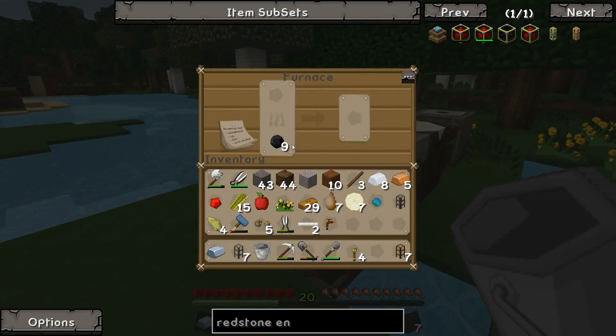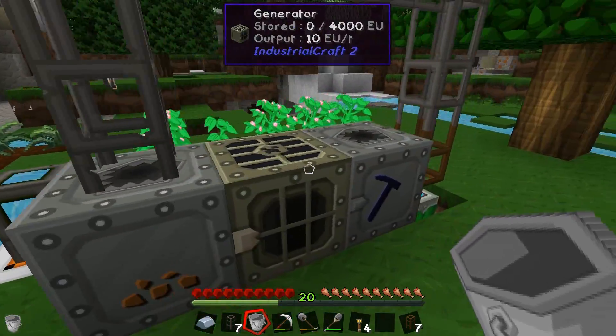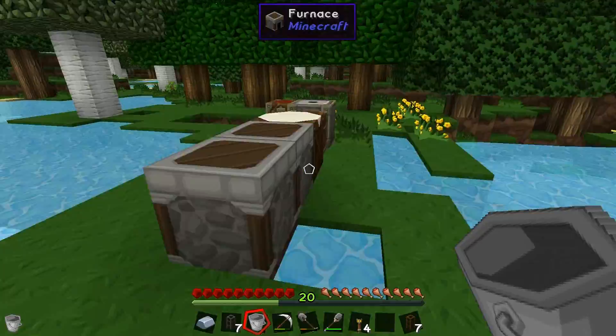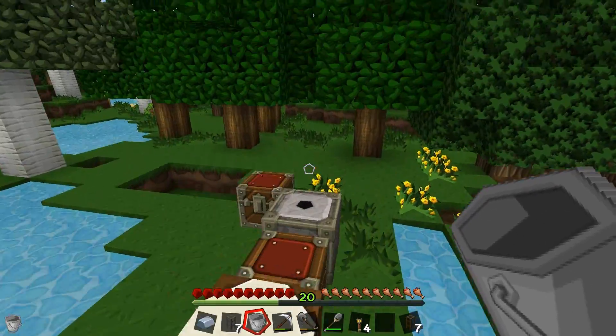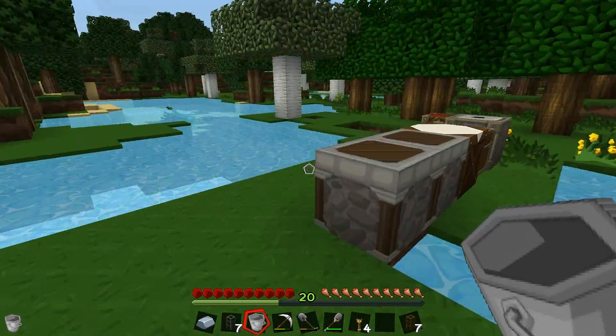Again, we're out of coal, which is a pain. We're gonna run out of coal so fast. We could do with getting some sort of quarry set up, or we could probably do with going to the nether actually and getting some lava power going - make some geothermal generators and stuff. That'd be pretty cool.